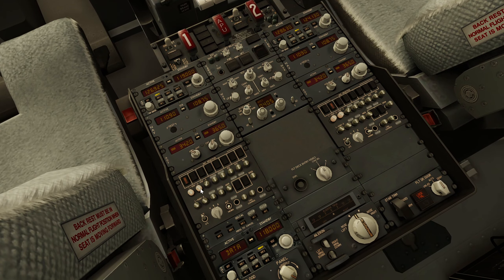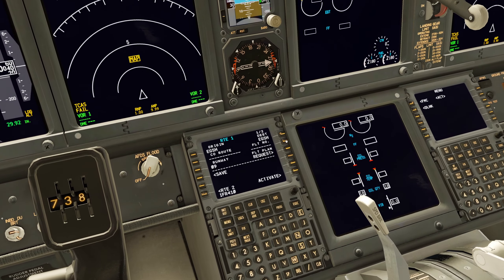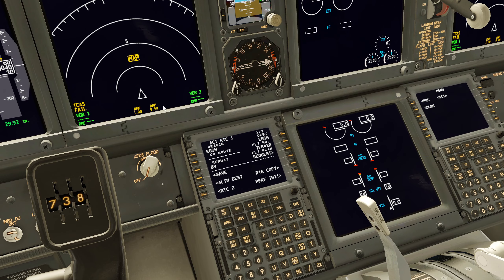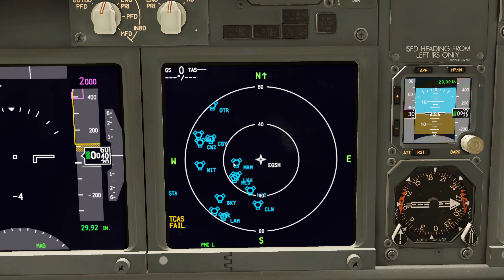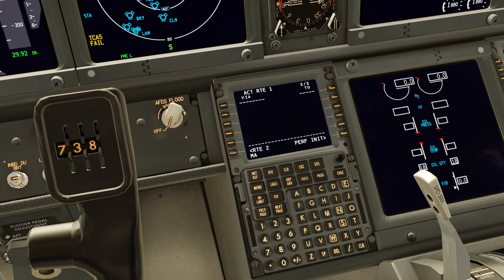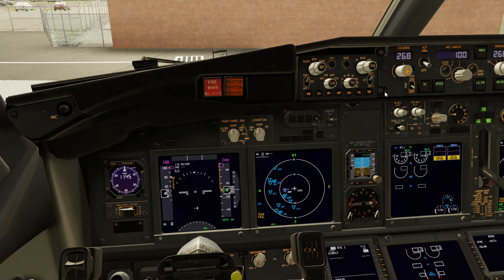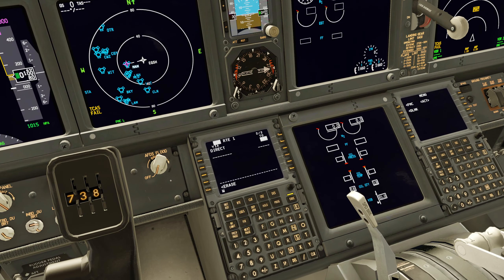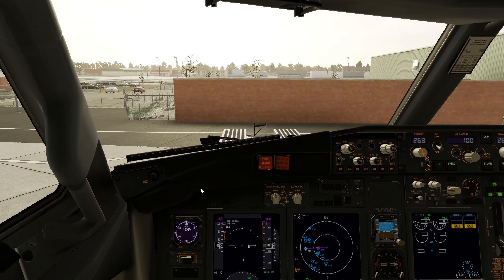We'll go with a flight number today — Internet Flight Rules 410. Runway 09, departing runway 09 — activate that. Let's come over to the plan page, zoom out, put the beacons on. We've got a VOR there. Temperature 3, QNH 1015 — we'll dial that in. After MAM, I guess we could go for WIT. Let's get rid of the ATIS, we no longer need it.